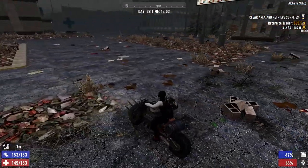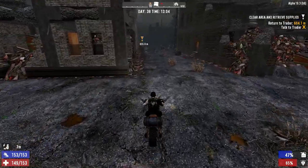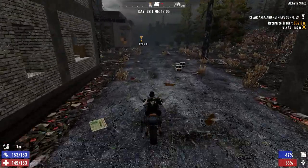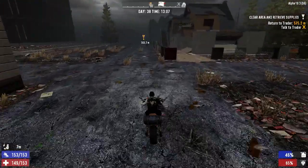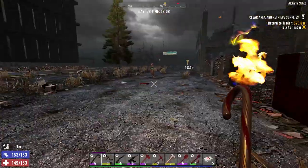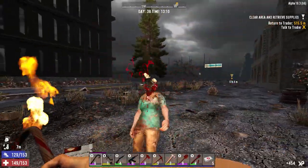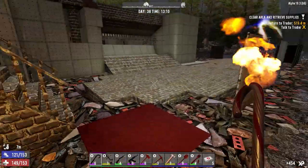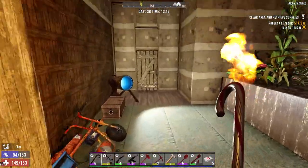We should probably take some cobblestone with us, because if I can find a shed up north we can use the shed as a base — a temporary base up north. I've got a lot of medical supplies in the bike already. So let's drop this stuff off here.